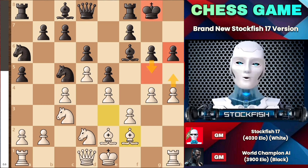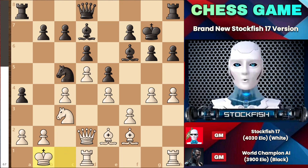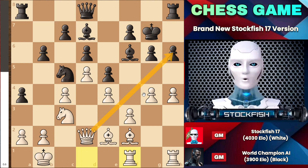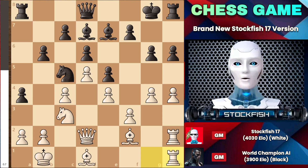Black can manage his position by closing the game. Let's see how I accomplish my attack. After a couple of moves, the champion AI was trying to protect his kingside with his pieces, and I needed to bring my queen into the attack to open up the position and activate my rooks. Once the position opens, black won't be able to manage his position well.